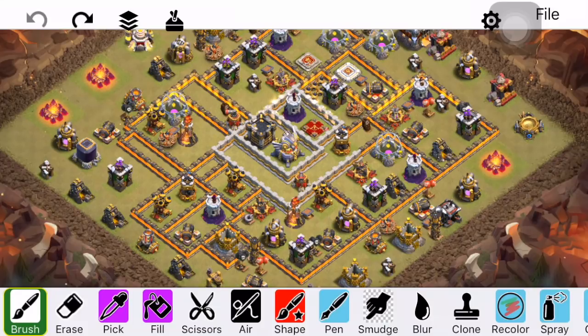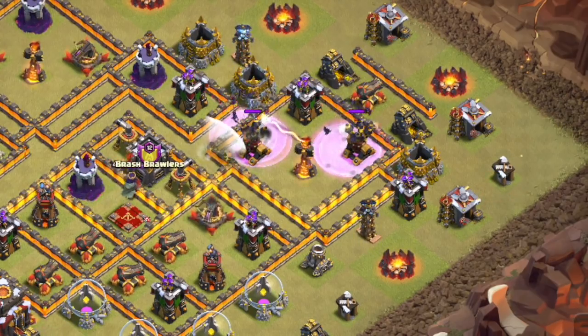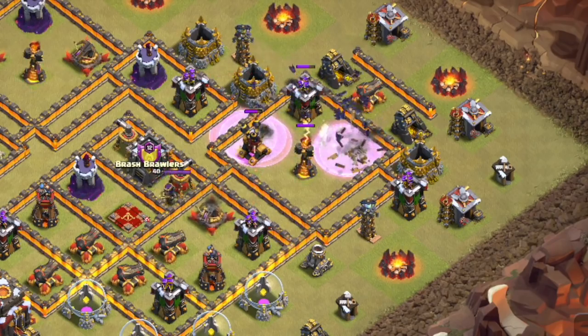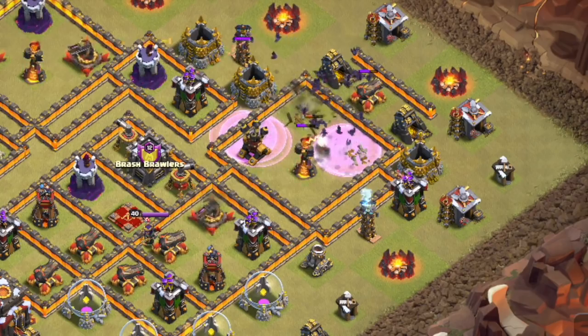Hey guys, what's up? I'm Sectatron here from OneHiveGazette with the next video. Today we're talking about defending post-update Town Hall 10, Town Hall 11, and Town Hall 12. We have this new content — the Bat Spell, the Stone Slammer, the Ice Golem — all these new offensive tools that people are going to be trying to use against your bases. So looking at base building, what techniques can we use to defend these new things that are pretty darn powerful?